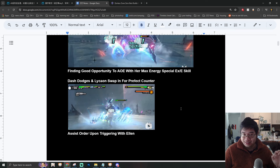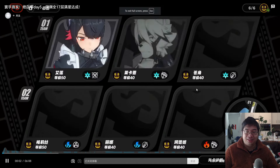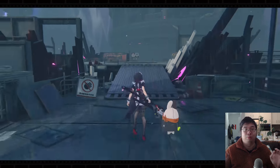He'll also be casting his ultimate with Allen to deal additional AOE damage. Let's look at the first part of the video step by step, then move to the second fight. It's important to learn the compositions, the team and characters, and how players will play this accordingly.